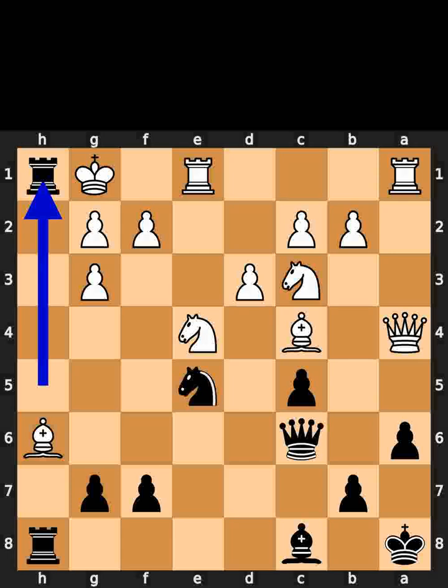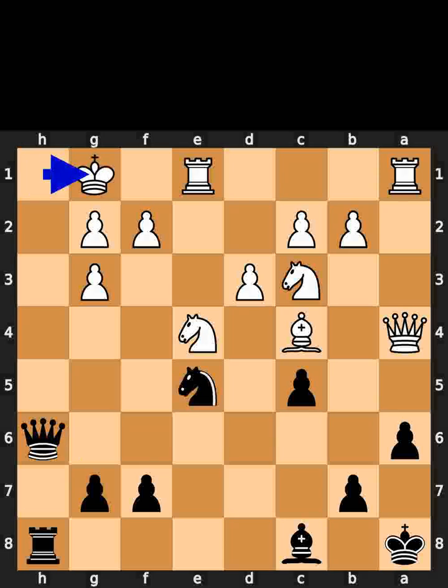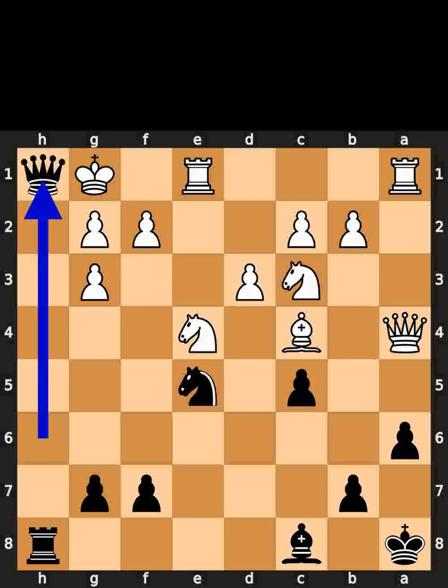Black plays rook to h1, check. White takes the rook on h1 using the king. Black takes the bishop on h6 using the queen with check. White plays king to g1. Black plays queen to h1, checkmate.